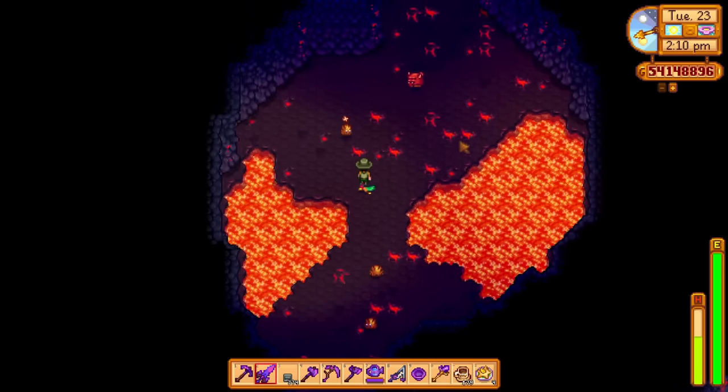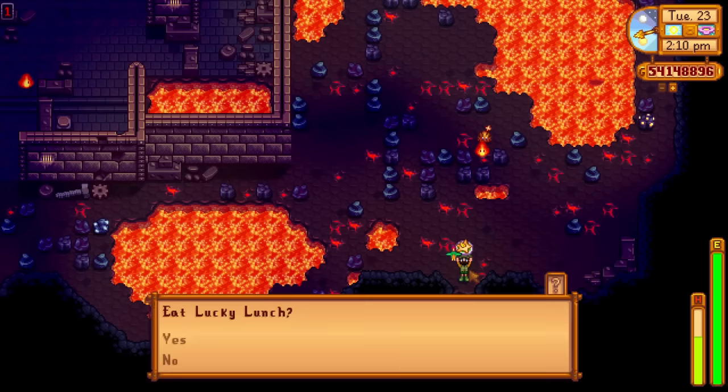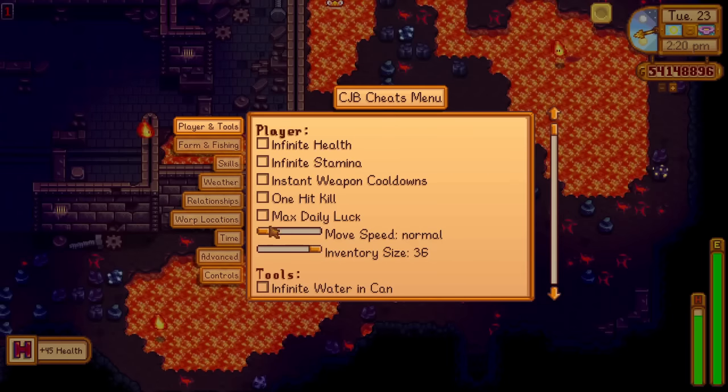They have also changed the enemies at the very entrance of the mine. They used to be the same all the time - I think there used to be three tiger slimes and one of those things that blow up. Well, apparently they're randomized now.